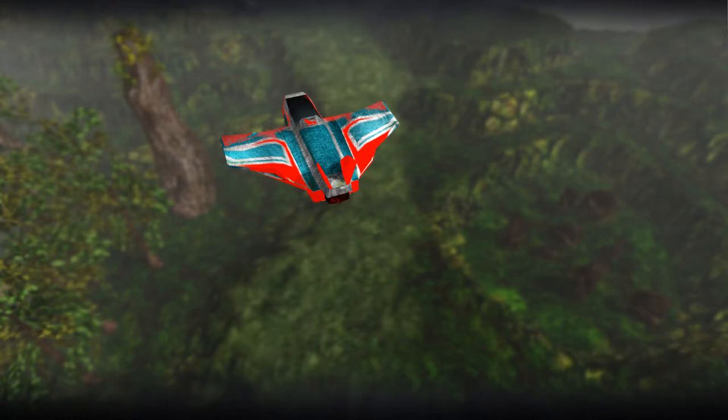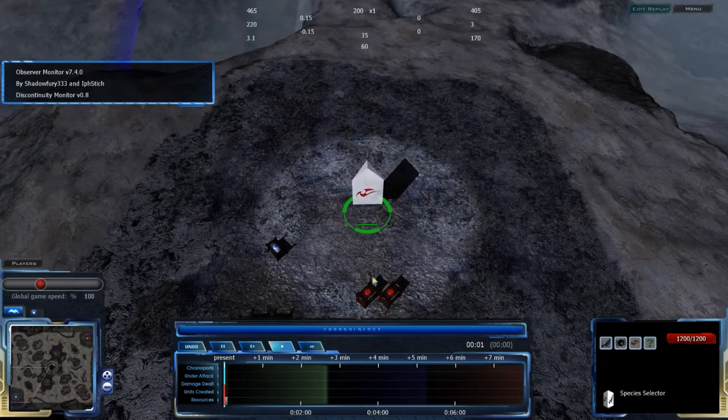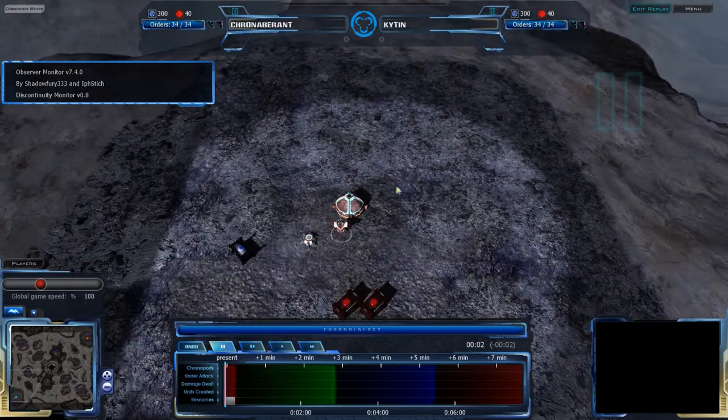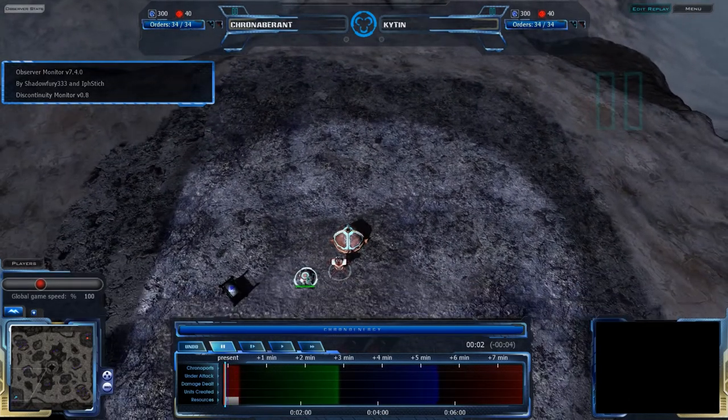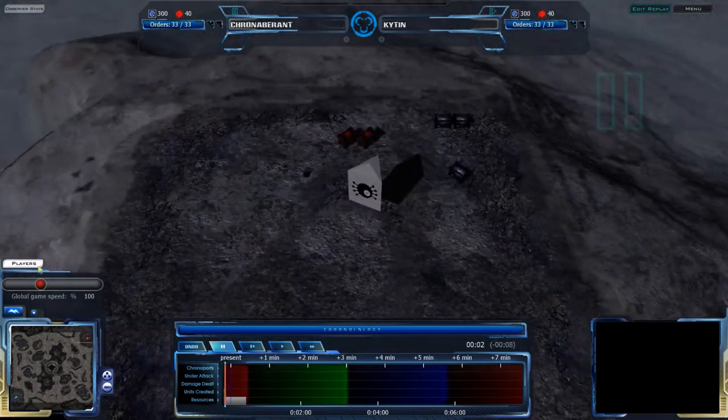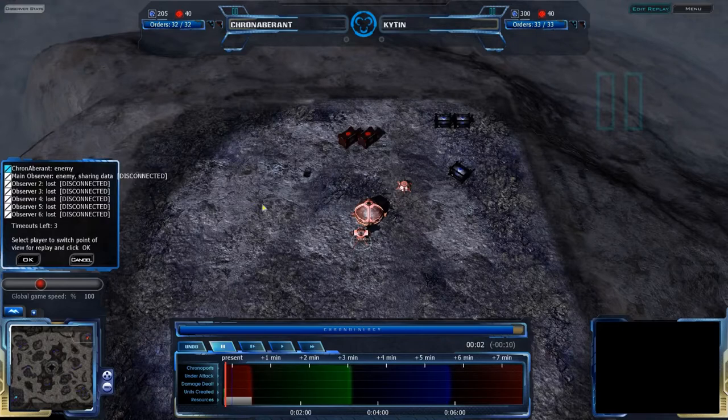Hello, Akron fans! Welcome to another exhibition match. It's time we're on Maintain Your Transfer between Kronaberant and Kitan. It's a map that has not come up as much recently as I would have liked, but it is still a pretty popular map. Kronaberant in the bottom left corner and Kitan in the top right corner. Kronaberant already going for a Grekkum, while Kitan is also Grekkum.